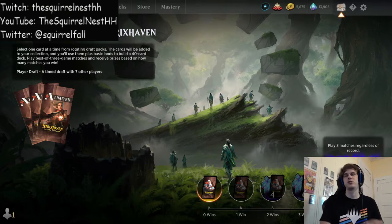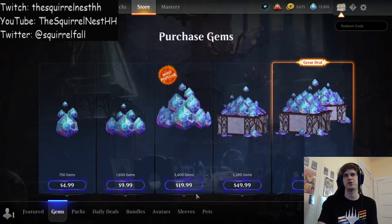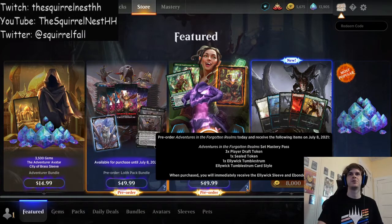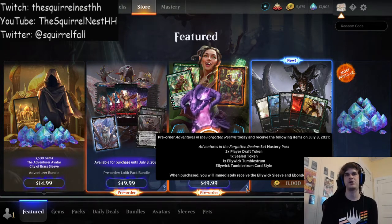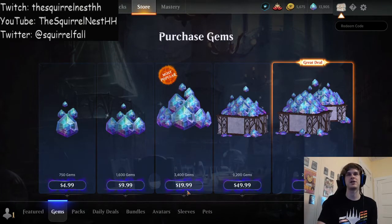Just looking at how much it costs to get into a limited event — playing in a traditional draft is 1,500 gems, and that's for one. You're getting three of these, so you're automatically getting the equivalent of 4,500 gems right there on the spot. If you look back at the store, your gem comparison is roughly in the neighborhood of $20. Plus you're probably going to have to buy this bundle, so you're probably looking at about $30 just for the limited events alone. Now for the most important part: you get the mastery pass. You can buy the mastery pass by itself for 3,400 gems, which is a flat $20. So you would be spending an extra $30 to get the rest — those limited events.